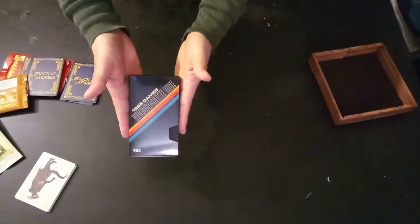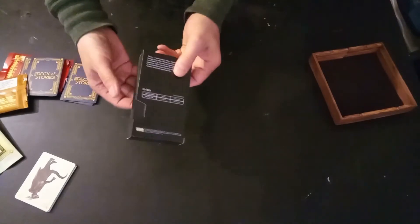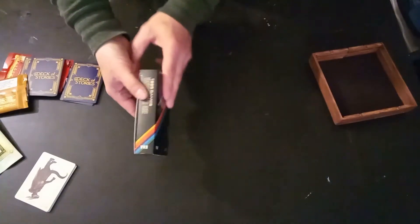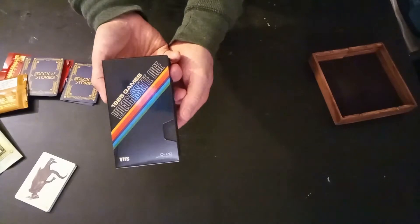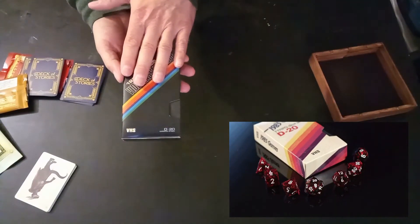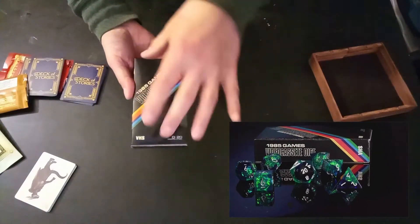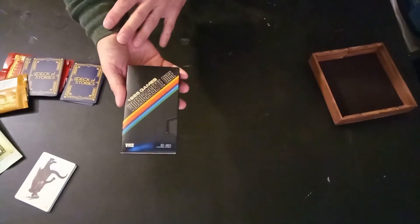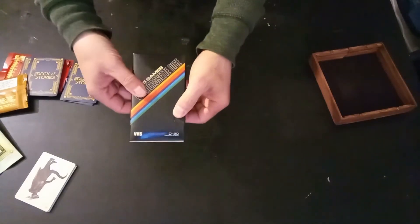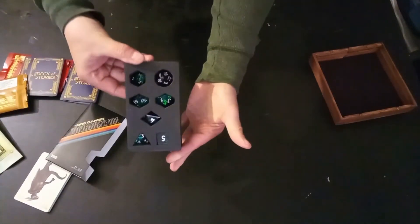Now the prettiest entry to this whole setup are these — the VHS dice. And they come, for those of you of my age who remember what a VHS cassette looked like. There are different colors. I got the green and black set, and each VHS box has a different color to it as well. So you open them up and this is what they look like.